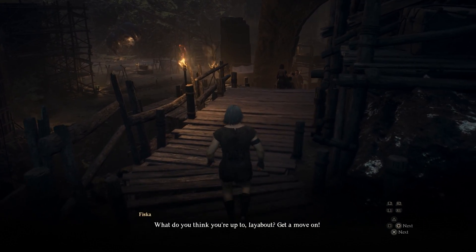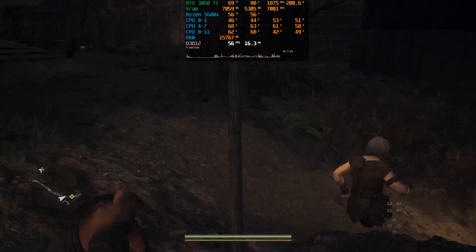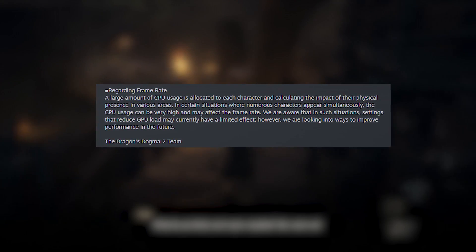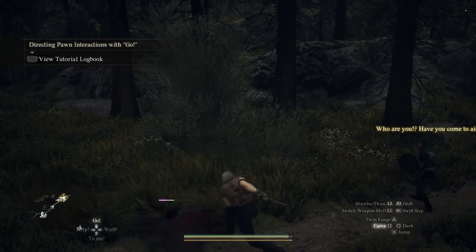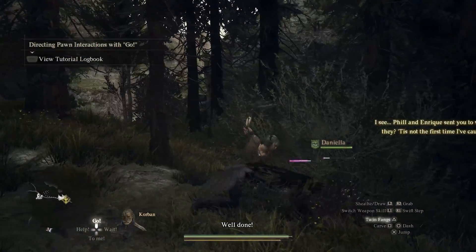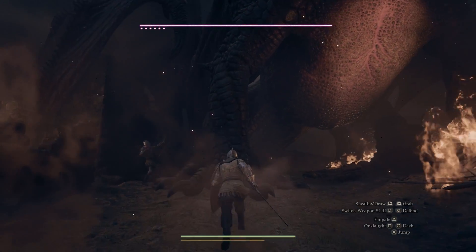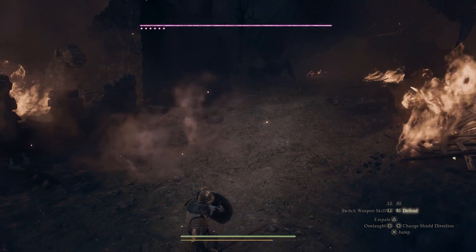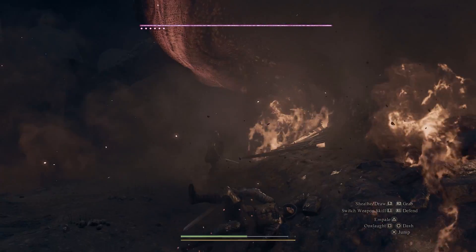So this is everything I can say about Dragon's Dogma 2 now. The game is heavily CPU limited, and to be honest, I'm not sure if Capcom will fix it. Because according to that statement, it seems like the CPU issues are tied to the core design of the game, and NPCs, pawns, and their AI is what makes Dragon's Dogma 2 special. It's likely that completely resolving these CPU performance issues will take a considerable amount of time, if it's even feasible. I will keep an eye on this game's performance progress, much like what I did with The Last of Us Part 1 and Star Wars Jedi Survivor, and hopefully when the performance is fixed, I'll make a proper optimization guide video.